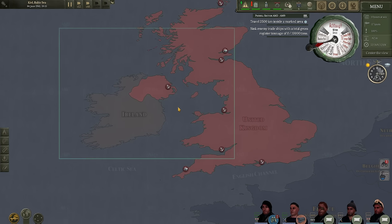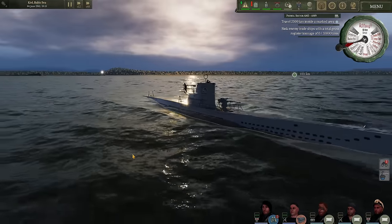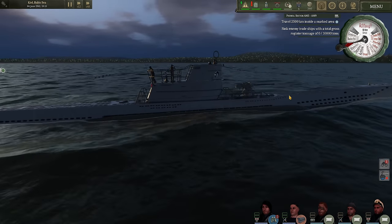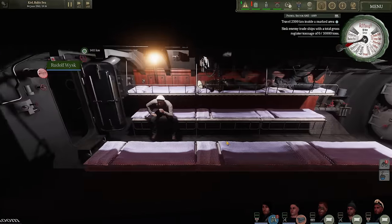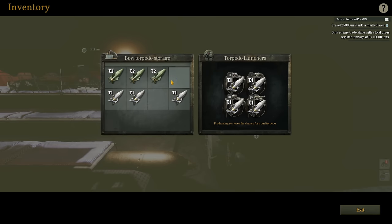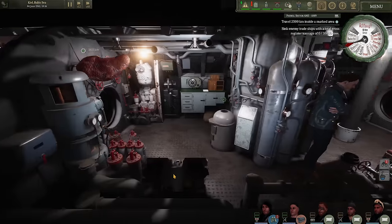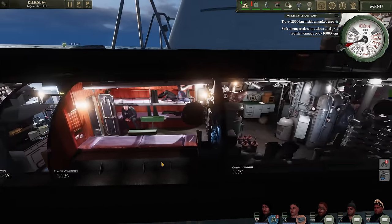There were also various graphical and performance improvements to the game, and there are more difficulty options, like a new economy system. As the war chugs on, more and more items will become scarce and harder to afford. We only have 380 renown here, and due to how expensive torpedoes are, we don't have a full load - we're missing two torpedoes in battle torpedo storage. The boat is completely stocked with fuel, food, and quite a bit of deck gun ammunition. Crew management is all set up.